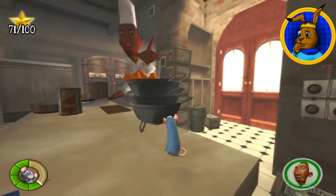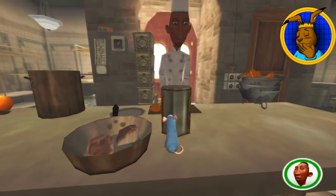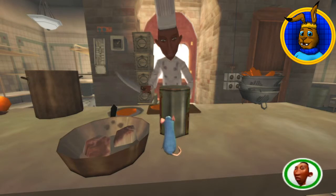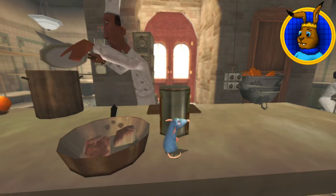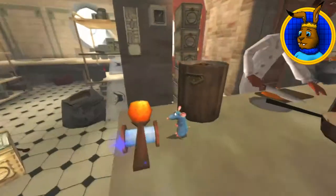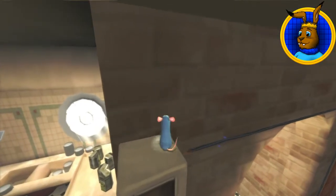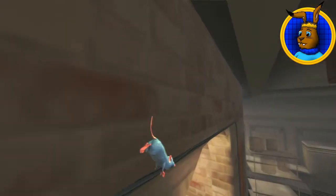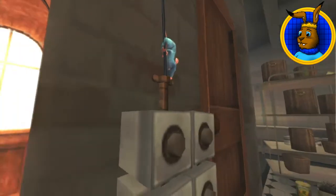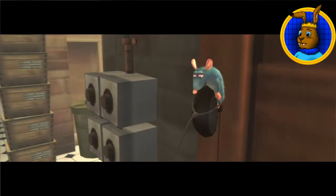Now we can sneak past here without being spotted, and that's not going to be very easy! I don't think we're going to be able to do that! He didn't seem too bothered about that! Nicely done! Come on! Hop onto that! We just have to get from there to the door handle! The door handle, Remy! Well done!